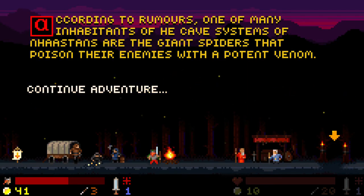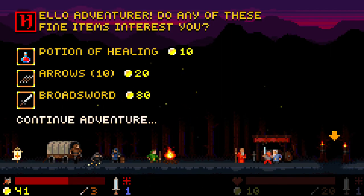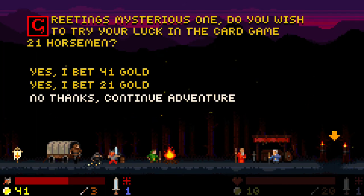Caves... potent venom — they're talking about the spiders. I hate spiders. So we have a healer or a merchant. I would really like to double my money and get a better sword — I've never been able to get one of the better ones. You can get better armor, a better bow, or a better sword.